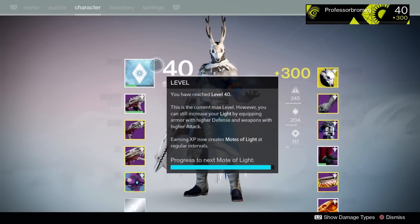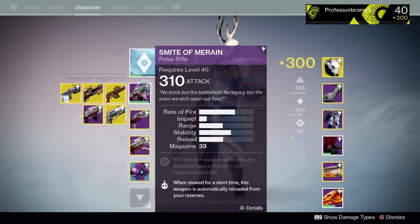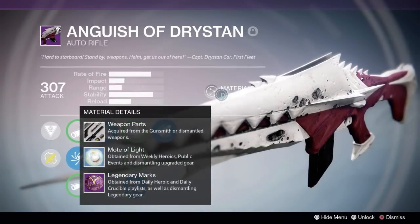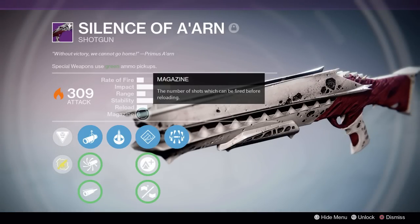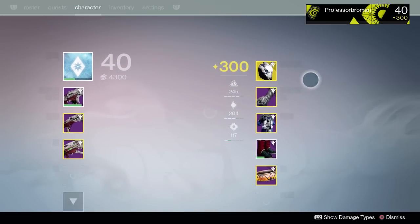We have completed the raid three times and acquired some pretty cool raid gear. We've gotten the pulse rifle Smite of Meirin, the Anguish of Drystan, a shotgun called the Silence of A'arn, and the rocket launcher Lizzie Illium Frenzy.